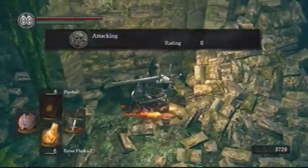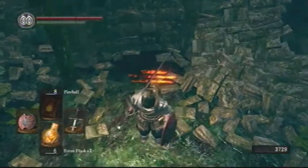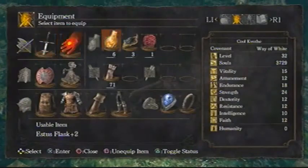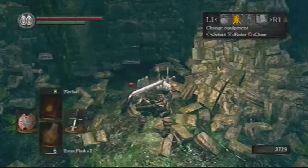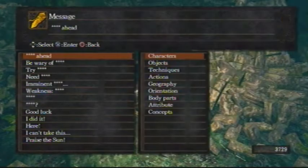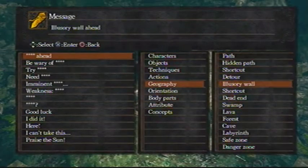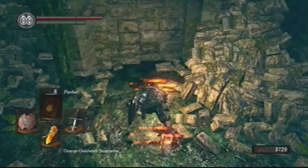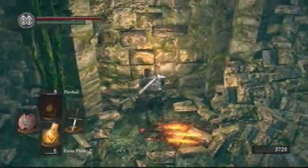If you attack this wall here — I'm actually going to put down a message saying 'illusory wall ahead' and hopefully get some humanity from that. There's actually an illusory wall and there's a bonfire behind it, a fairly essential one if you want to farm in Darkroot Garden, which isn't that hard to do. You just need twenty thousand souls to open the path of Artorias.